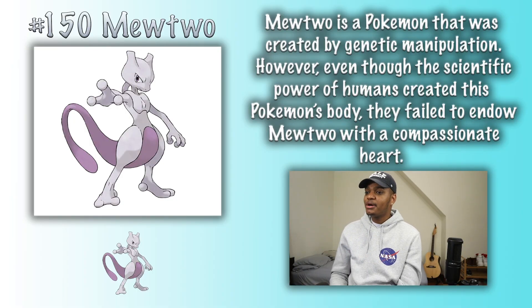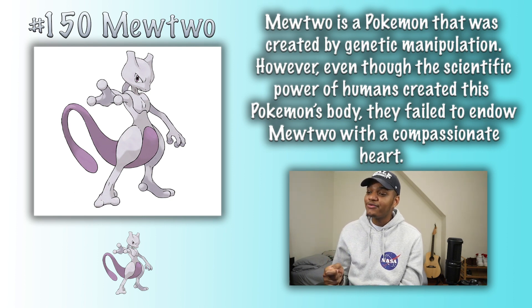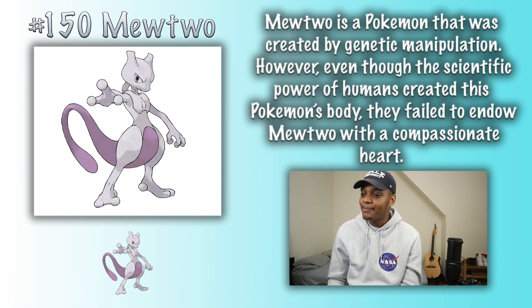Mewtwo. Mewtwo is a Pokemon that was created by genetic manipulation. However, even though the scientific power of humans created this Pokemon's body, they failed to endow Mewtwo with a compassionate heart.